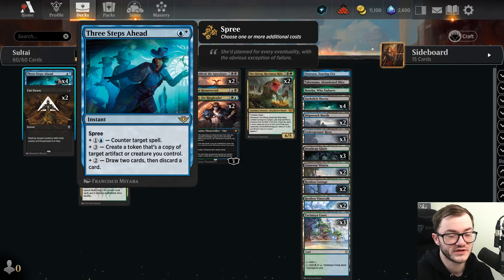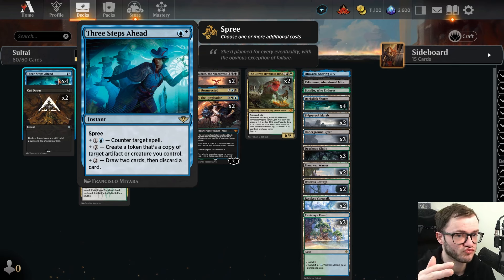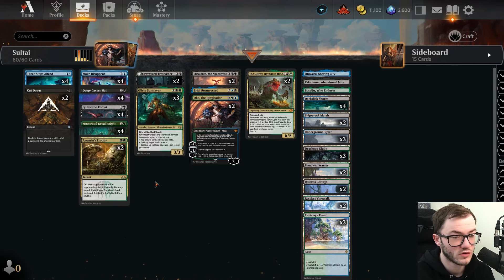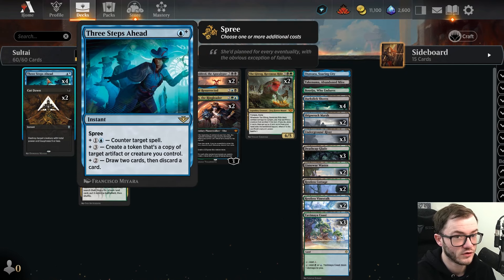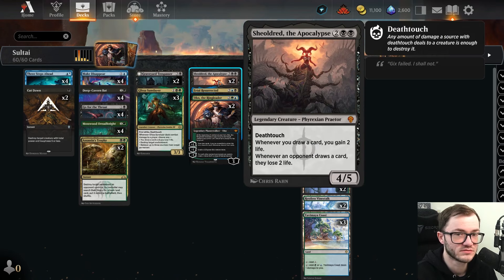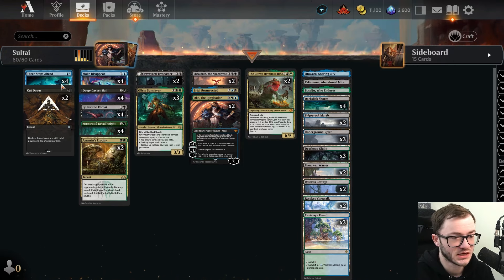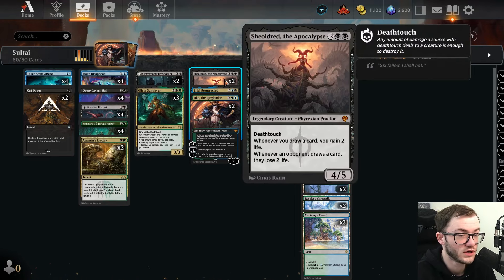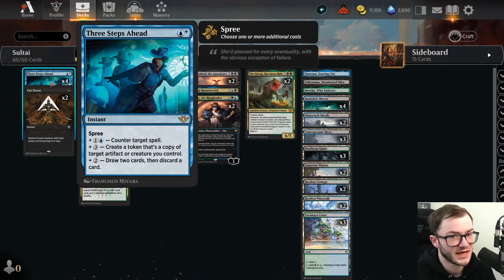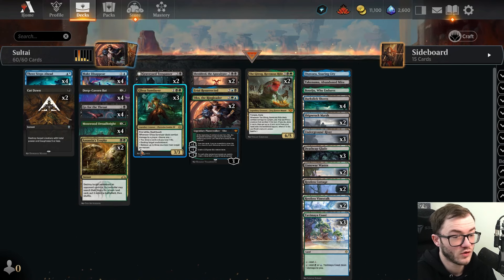We're also playing the full four Three Steps Ahead in the midrange deck. I tried this already in a control list and it was really good — it's got so much versatility. You can use it as a counterspell, you can loot with it, or you can create a copy of a token of a creature you control. There are times where someone's going to kill a Shieldred and you can just drop a counter, or copy whatever it is. It can do it all.